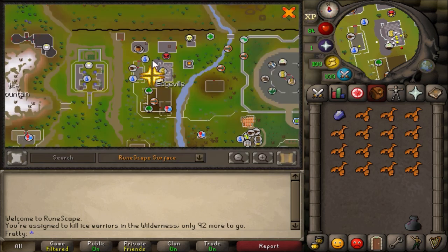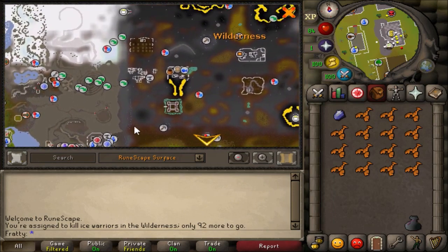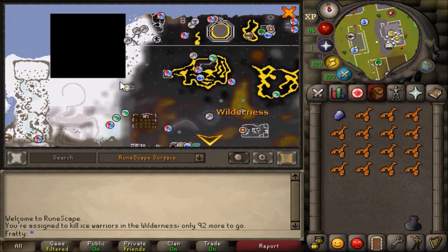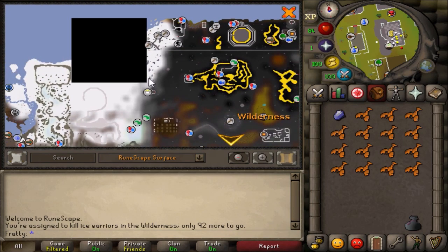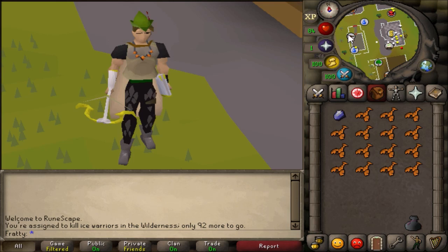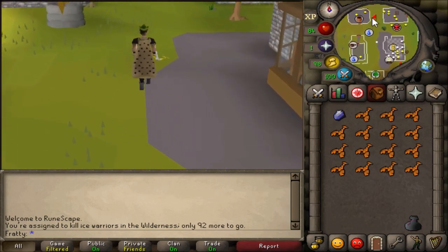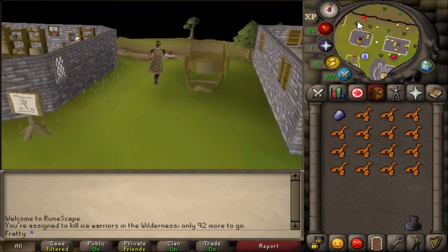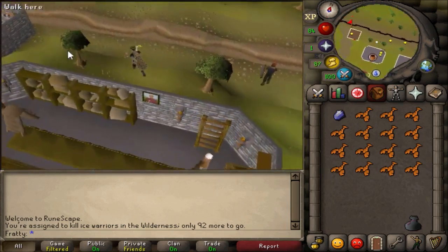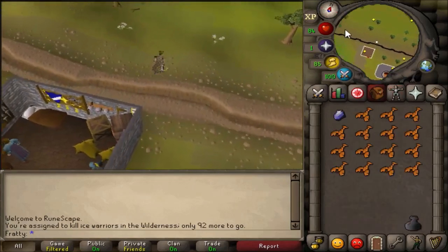The location of the ice warriors — they're in the frozen waste plateau, which is the very top northwest of the wild. Basically I'm gonna run from Edgeville and then hug the left wall of the wild and just run straight north. There's like a mountain range where you can't run past, so you just run all the way to the left side of the wild, run straight north, and once you get to a snowy area you've basically found it.